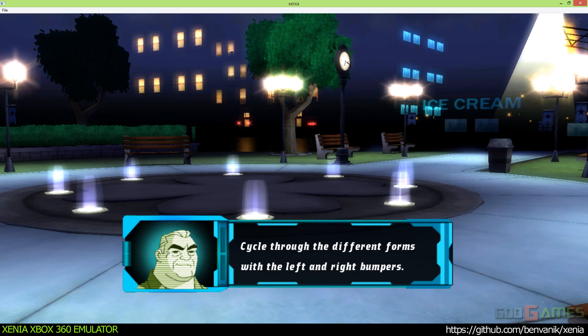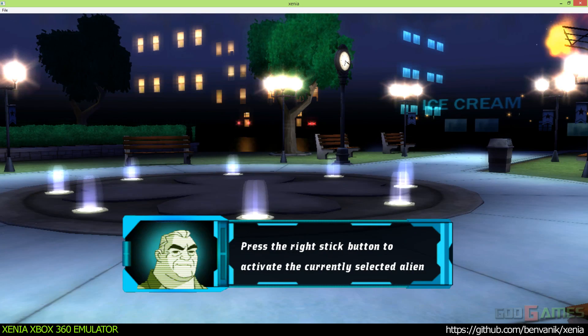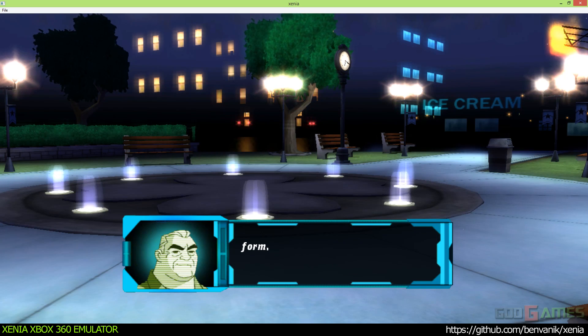To switch between the different alien forms, use the left and right bumpers. Press the right stick button to activate the currently selected alien form.